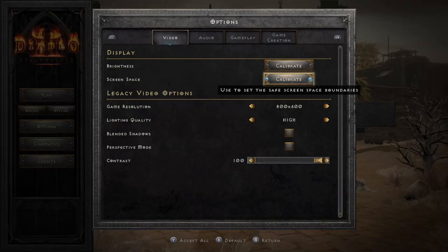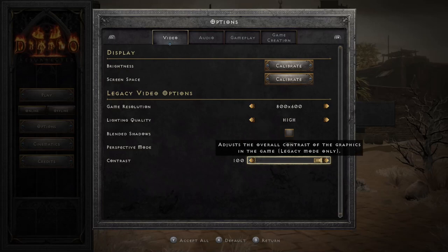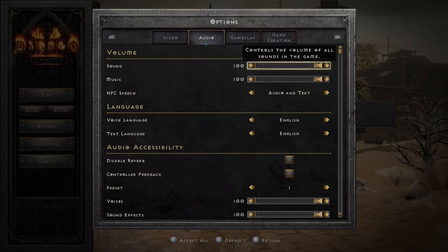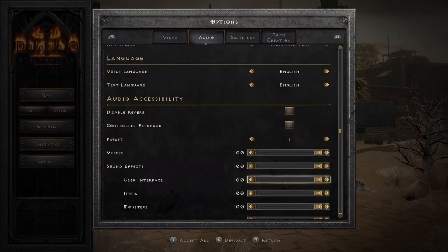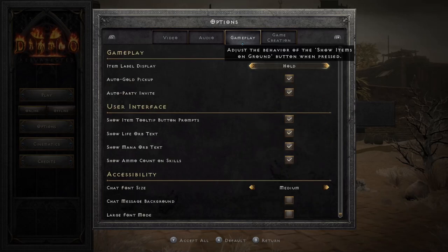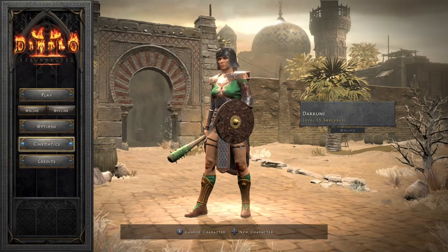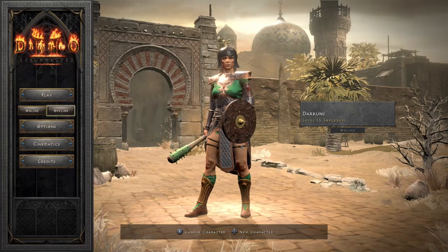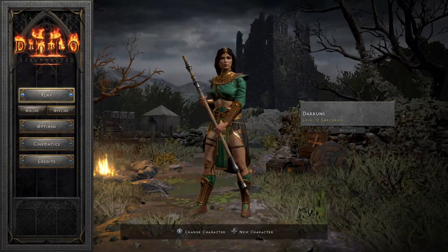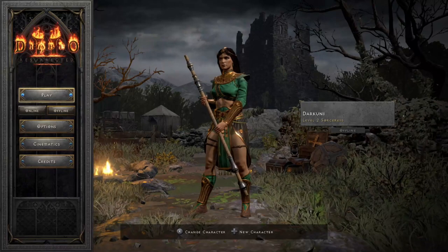If you hop into your options, there are a few things you can change. A lot of people may not be aware these options exist at all, so I wanted to pop in here and show you there's quite a bit of stuff available. I'm going to play with my offline character — that way you're not seeing any Act 2 content, and this is a good spot to show you the basics of the game.